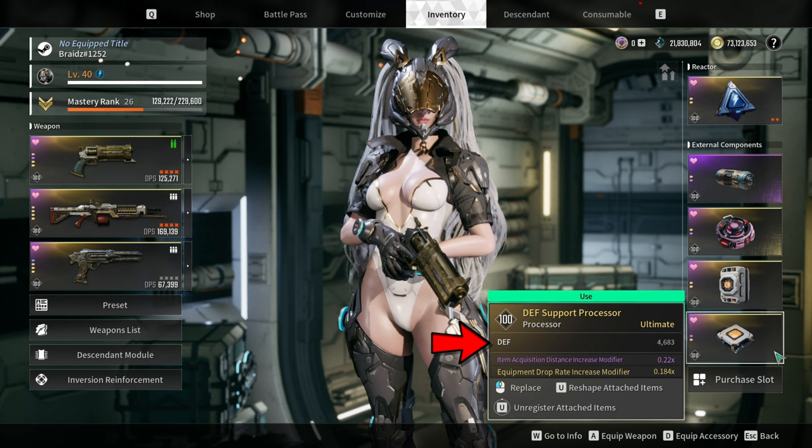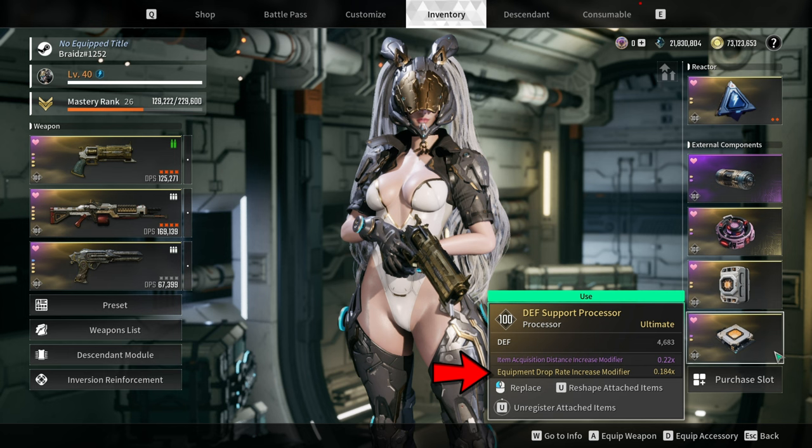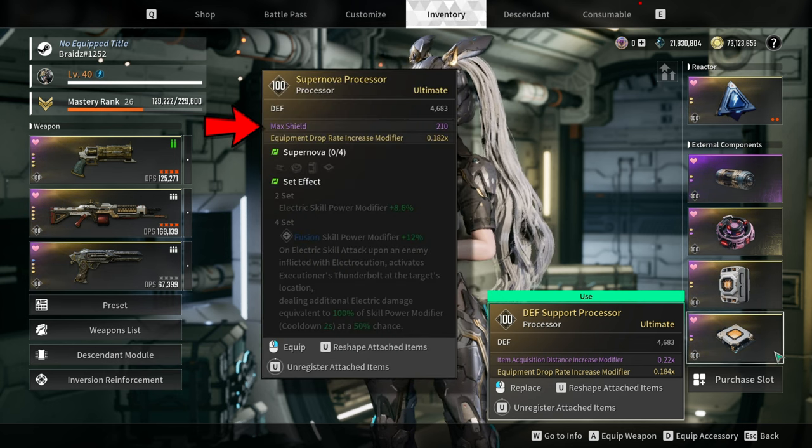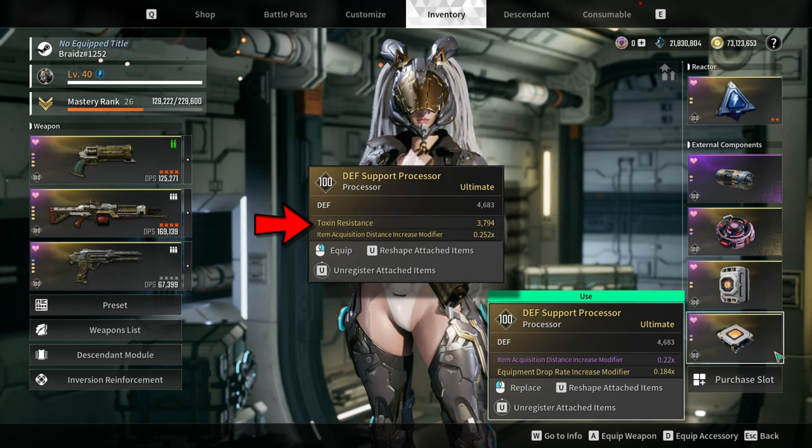For the processor, prioritize defense, and then you can go for either equipment drop rate increase modifier, item acquisition distance increase modifier, or max shield. If you are doing void intercept battle and the boss is a toxic type, then go for the toxin resistance.